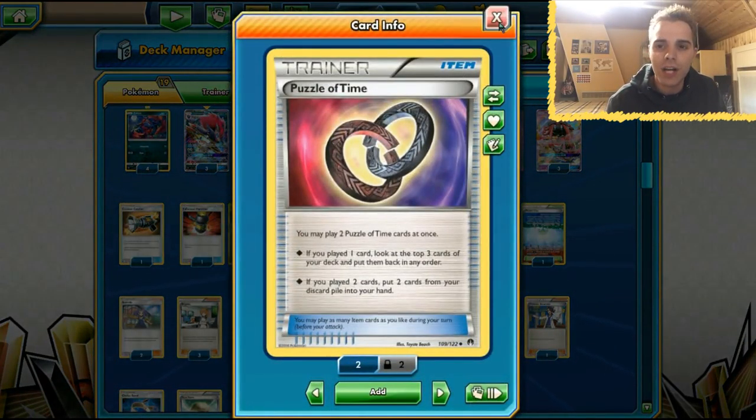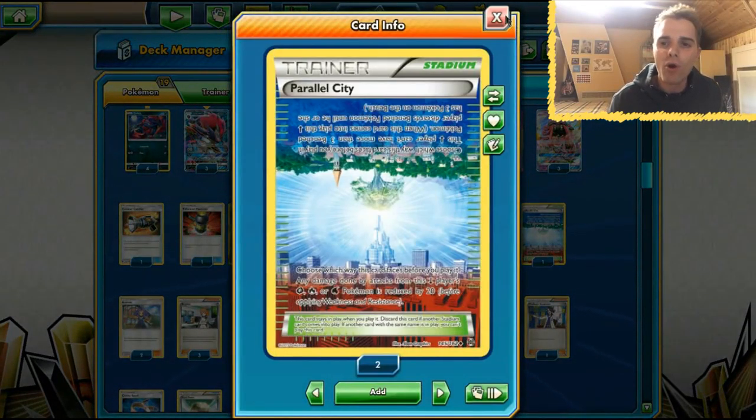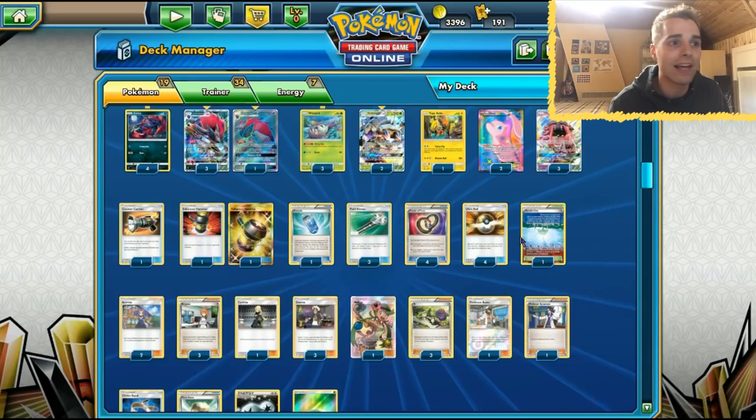The Puzzle of Time engine is still in here, invented by Tord Reckliffe at Internationals in London — Zoroark Golisopod is still not going anywhere. We have Parallel City for opposing Zoroark matchups and of course Malamar. Malamar does not like Parallel at all.